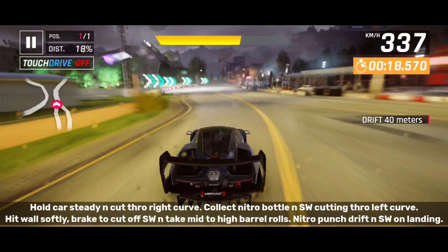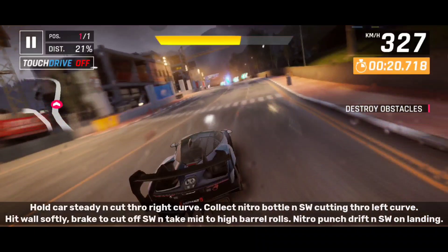Hold car steady and cut through the right curve. Collect the nitro bottle and shockwave cutting the left curve. Hit wall softly, brake to cut off shockwave and take mid to high barrel bolts. Nitro punch on landing and shockwave out.